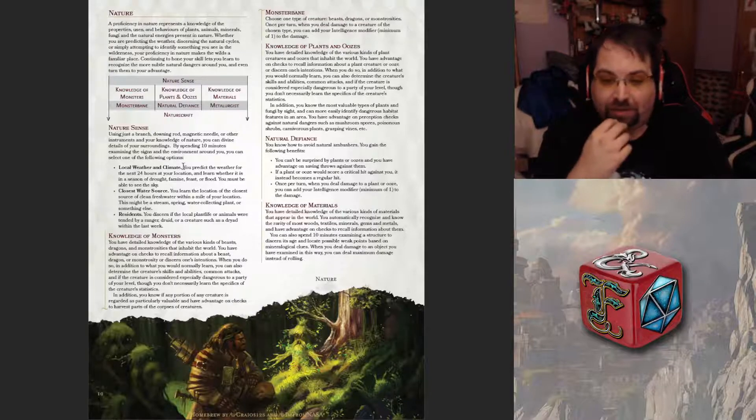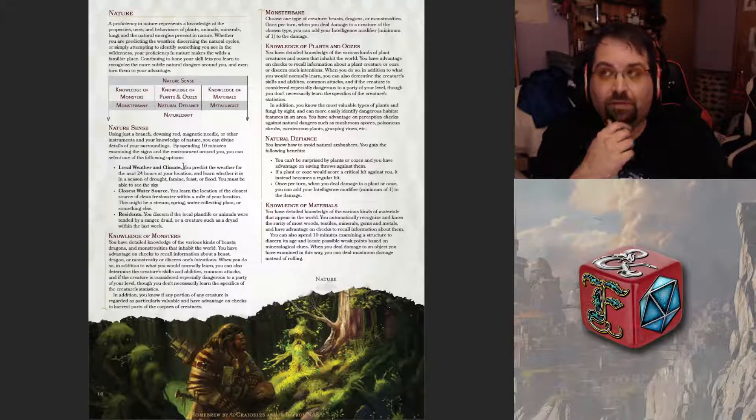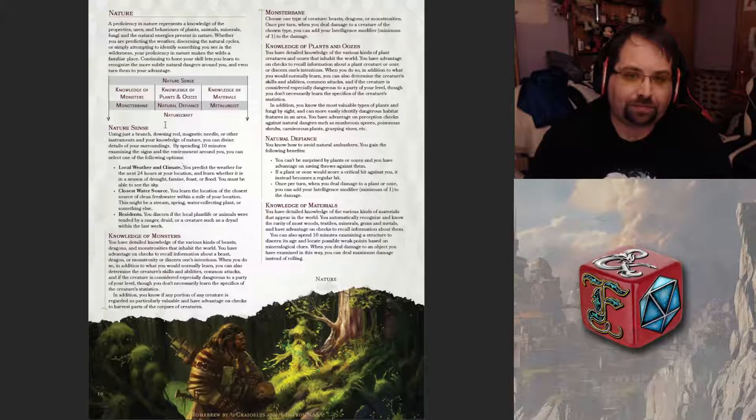I'm doing a lot of videos tonight. You can spend ten minutes examining a structure to discern its age and locate possible weak points based on mineralogic clues. When you deal damage to an object you have examined this way, you deal the maximum amount of damage instead of rolling. So if Rion hit a door after examining it, he would automatically deal the maximum damage possible without even rolling — which is kind of interesting.